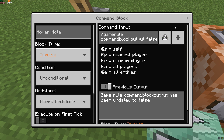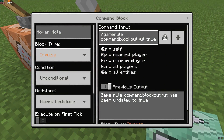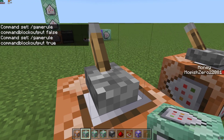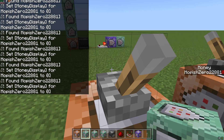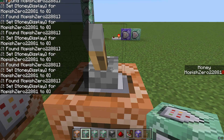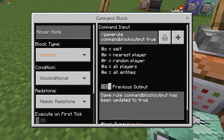This is gamerule commandBlockOutput true — don't do this command because it's gonna break your game. I'll show you what happens. And then you flick this lever — gamerule commandBlockOutput has been updated to false.